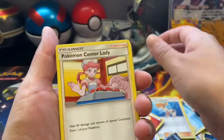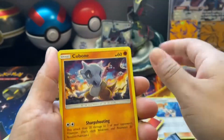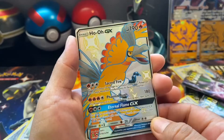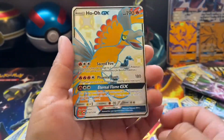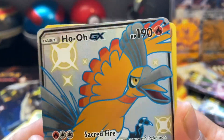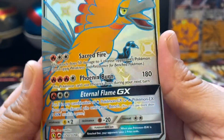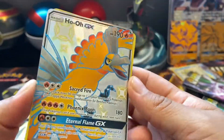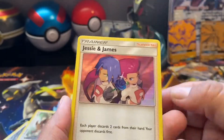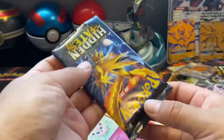Energy, Pokémon Center, Metapod, Misty, Boltore, Kivoon, Geodude, Eevee, Jigglypuff — oh, hot GX shiny! Oh my god, wow! What a beautiful looking card, so pretty! And Jesse and James holo. Last pack.